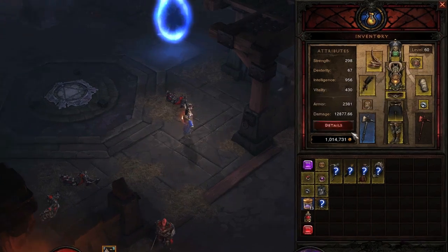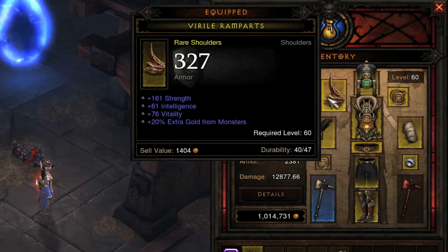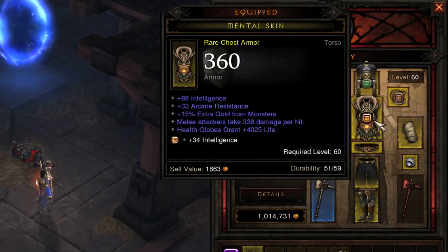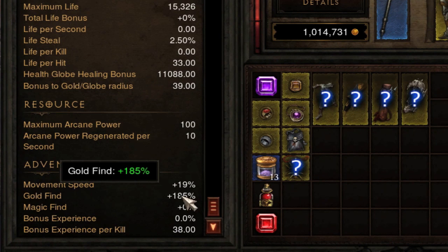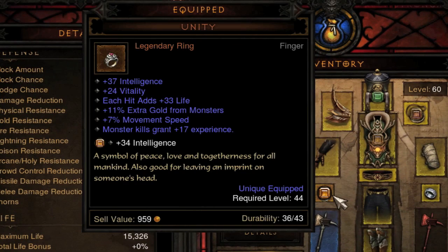I've went ahead and bought a bunch of extra gold from monsters gear, so you can see almost all my gear has a percentage increase to gold from monsters. It brings my total gold from monsters up to 185, and that's before the Nephilim Valor buff, so it can get up to 260 with 5 stacks of Nephilim. I also got 19% movement speed from this legendary ring I found, which gives 7% movement speed.